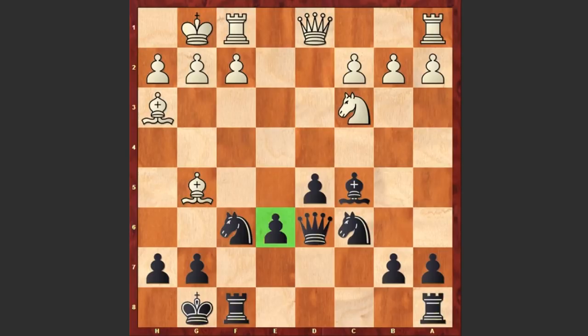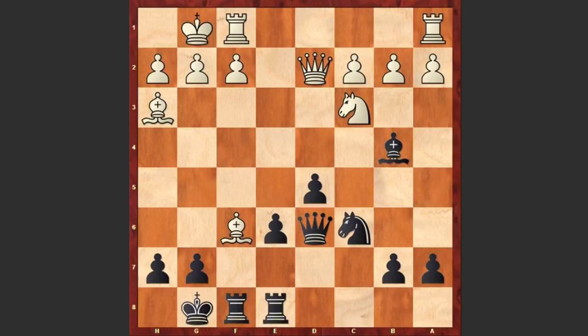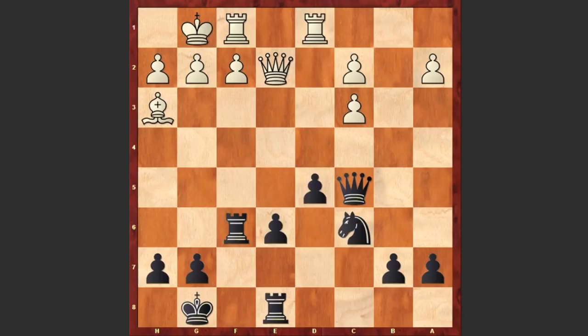Re8, Qd2, Bb4, Bxf6 and black is recapturing with a rook. Rd1, Qc5, Qe2, Bxc3, Bxc3 — and not a great move by Marshall: Qxc3. A better move was for example bringing the knight to c4. But instead we see Qxc3, and using the fact that the pawn on e6 is pinned, Levitsky captured on d5.